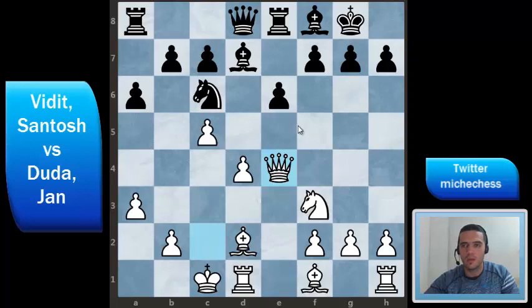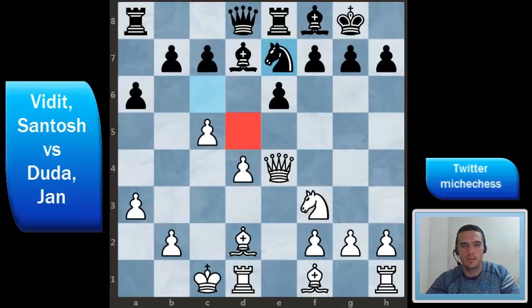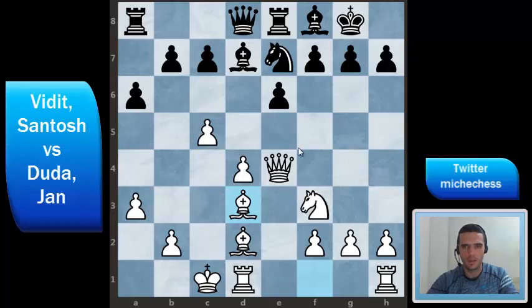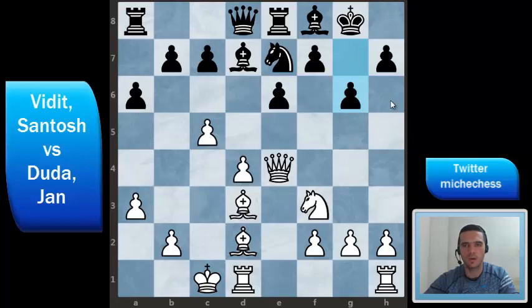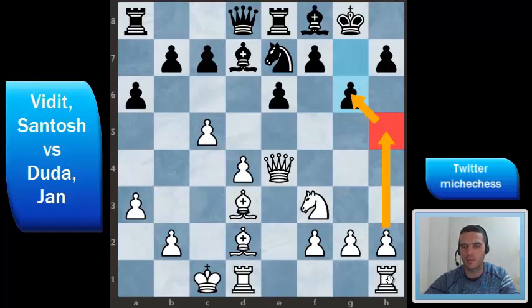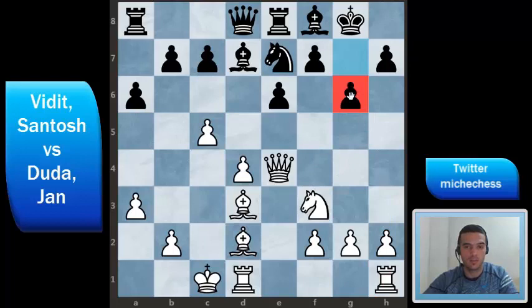Black plays Ne7 trying to get that weak square, and then white finishes development with Bd3. Black plays g6, creating a fianchetto on the kingside. This has some small problems: one of them is dark squares, but as long as the bishop is there it should be okay because the bishop helps a lot controlling those weak squares. The other problem is that now it's much easier for white to break and open some line for the rook and for the pieces.